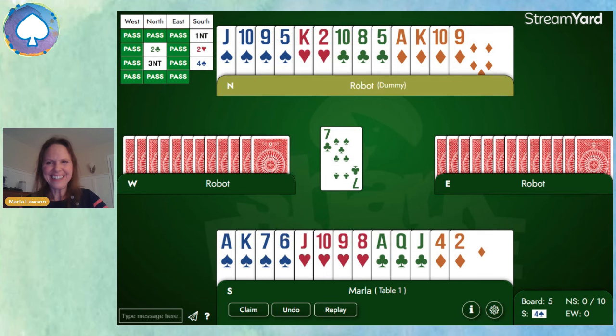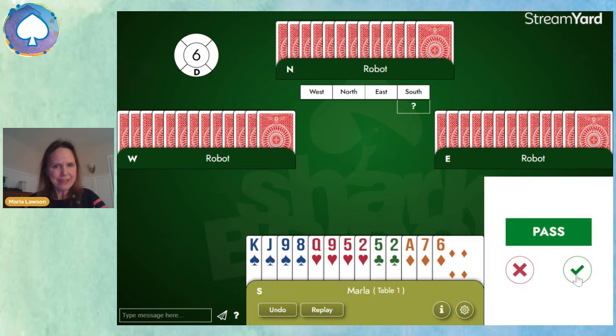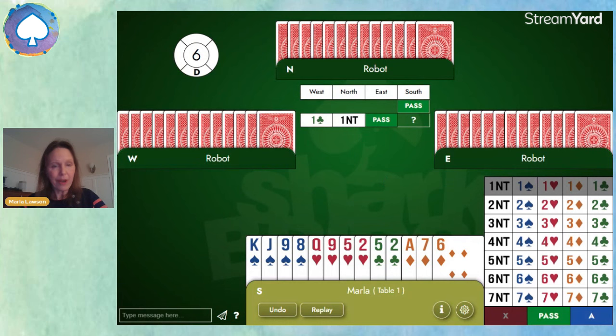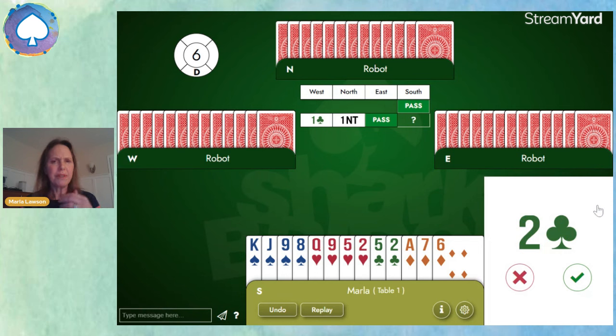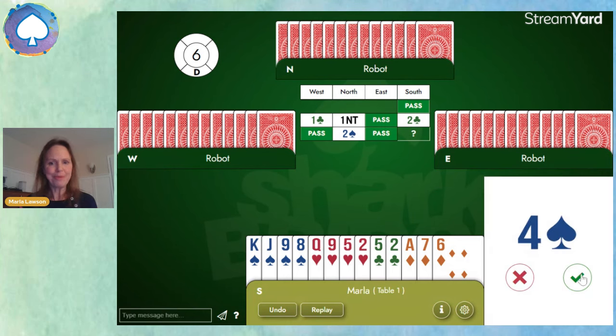See how easy this is? Now we have 10 points, and partner has overcalled one no trump. We can do the same thing — we can use Stayman and bid two clubs. But wait — the opponents opened one club. Isn't two clubs like a fancy cue bid? No. When partner bids one no trump as an overcall, all systems are on, so two clubs is still Stayman. And we have a spade fit and 10 points, so bid the game in spades.